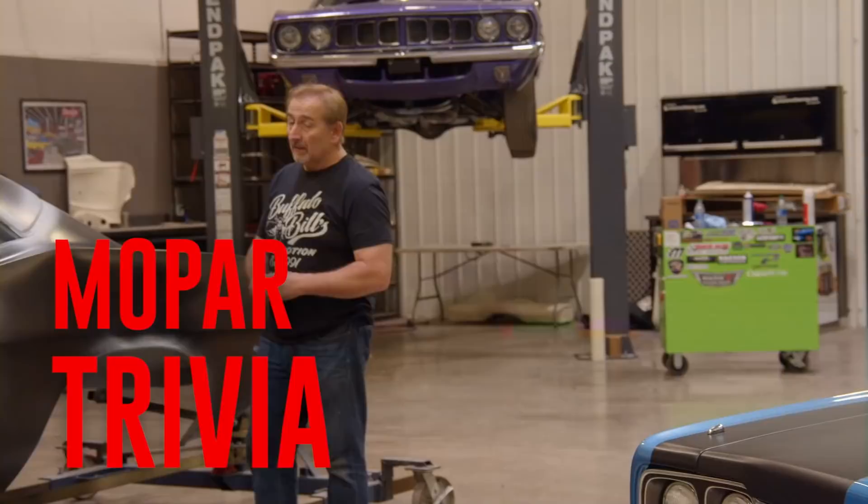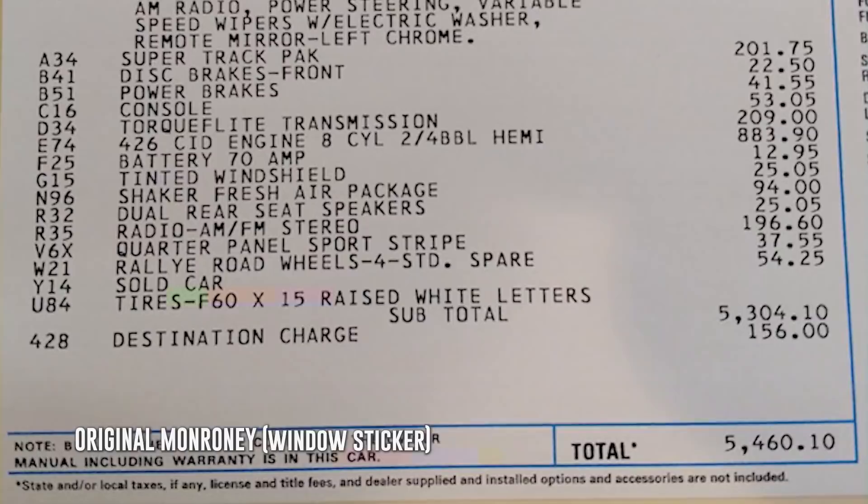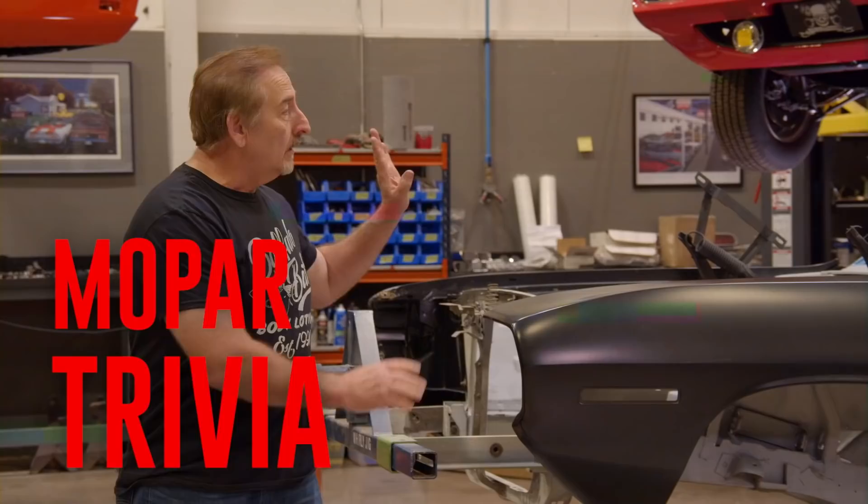If you'd optioned out a 71 Cuda with just about everything imaginable, you would have spent right about $5,000 - that would be with a Hemi. It would be a great investment too, because the most recent 71 Hemi Cuda convertible sold for $3.5 million. What standard feature did all Cudas have, regardless of the engine and drivetrain? Was it louvered fenders, rally instrument cluster, or road lamps? If you think you know the answer, stay tuned after the break.